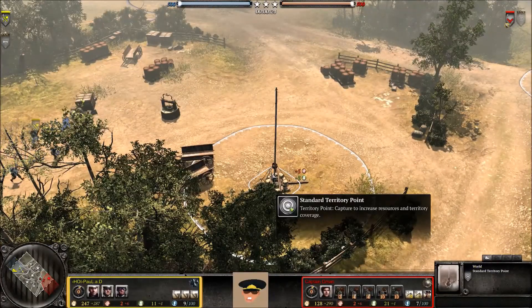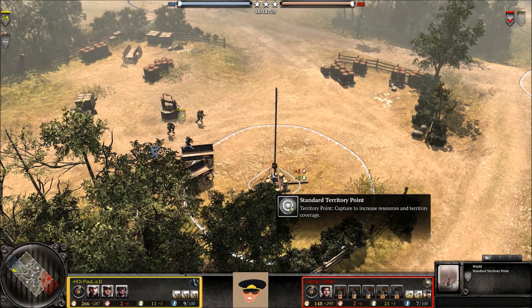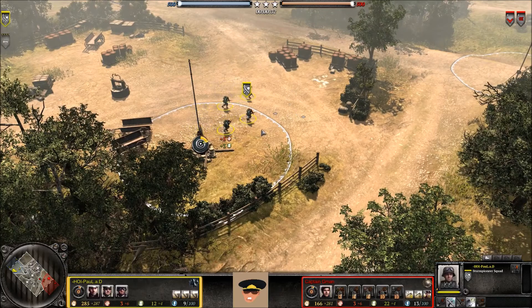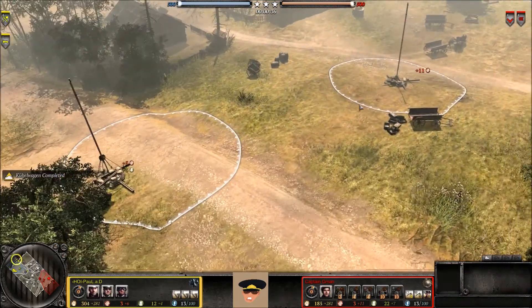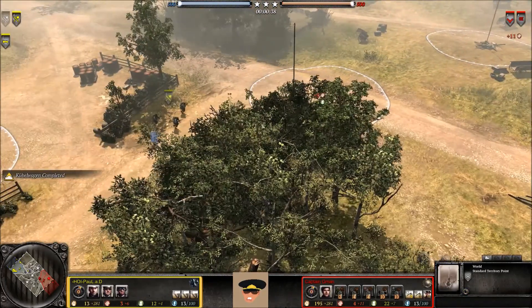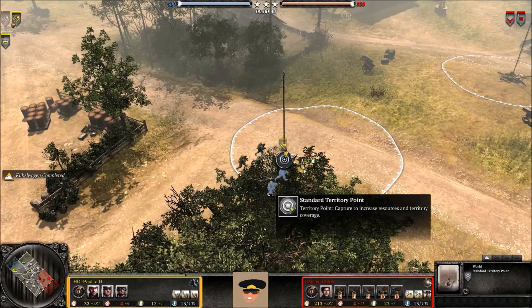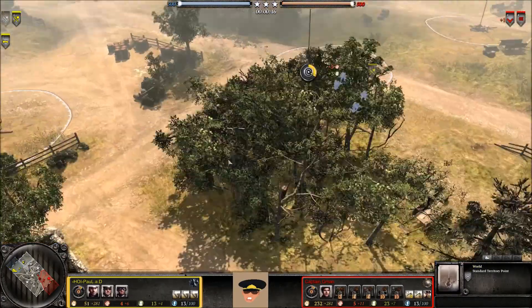Sturmpioneer is moving out to that first territory point, with a Kubelwagen on the way for the OKW, and a Vickers on the way for the British Forces. Sturmpioneer is going to be moving forward, perhaps going to the munitions point, or grabbing the cutoff point first here, which would probably be a good idea. And the Kubelwagen all the way back there, capturing in the back.